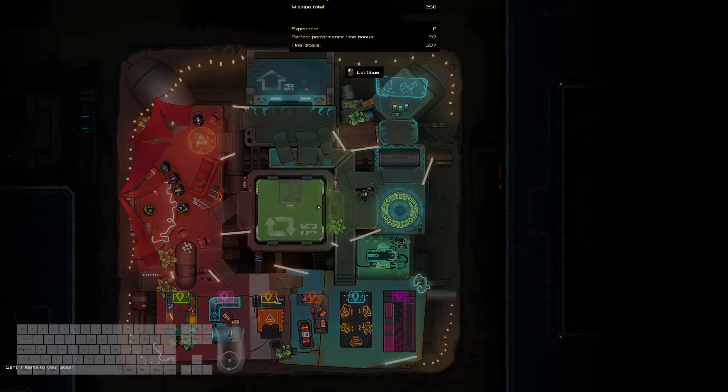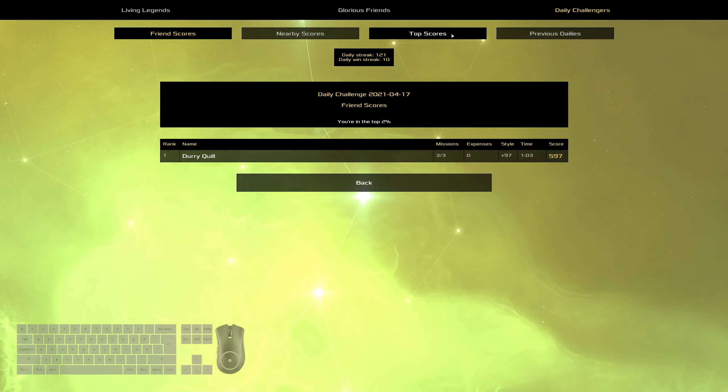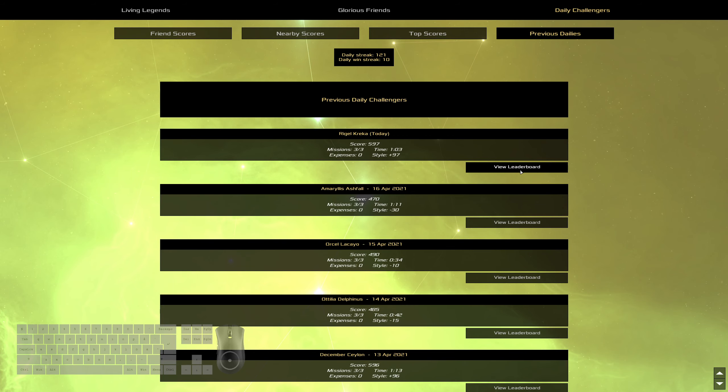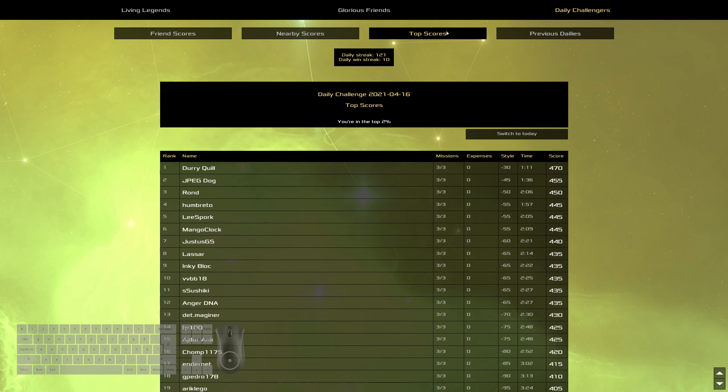I'm curious how much time that actually saved me. But if nothing else, it's a lot of fun. That is all for today — well, I need to look at the other scoreboards first. Currently in first. Yesterday, the 470 — we got in first place. I know at least a 475 is possible; not sure about a 480 though. We came in first place with a style score of 470, time of a minute and 11 seconds — 1-1-1.